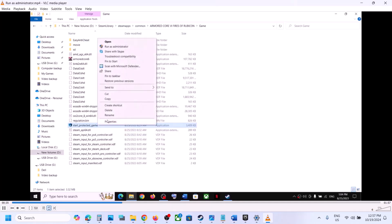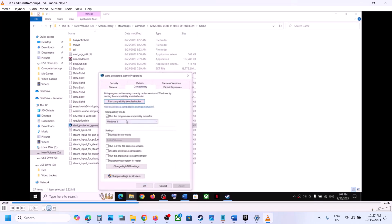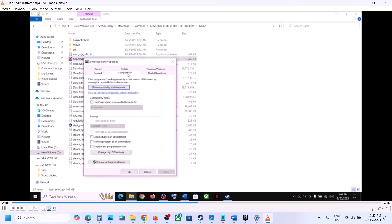Still not working? Right click on Start Protected Game again, go to Properties, go to the compatibility tab, and this time select Windows 7. Also put a check on the box which says 'Run this program as an administrator.' Hit Apply, click OK, double click to launch the game and check. Still not working? At the top you can see Armored Core 6 — right click on it, go to Properties, go to the compatibility tab, put a check on 'Run this program as an administrator,' select Windows 8, hit Apply, click OK.